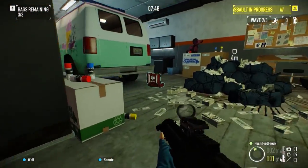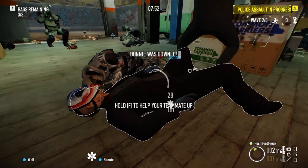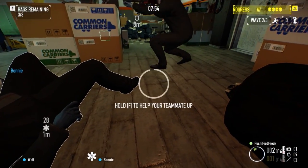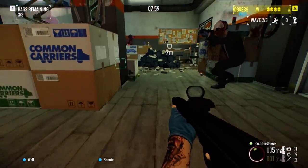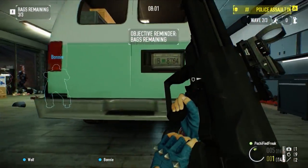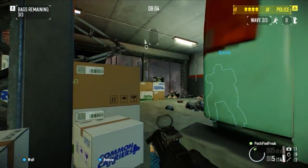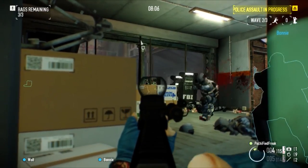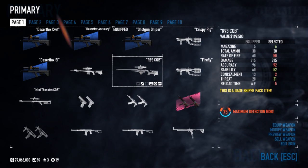The Desert Fox's reload time is satisfactory. If you don't have this but you're a sniper lover, you can get the R-93 — it works just as well. It has the same amount of damage and similar stats for accuracy and stability. The R-93 has really good ammo pickups, almost closely similar to the Desert Fox.